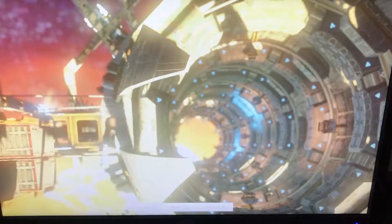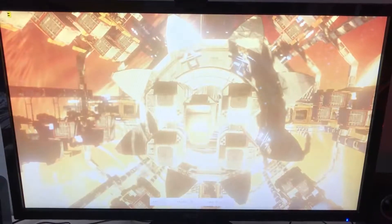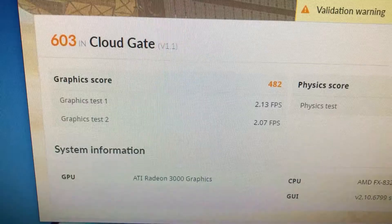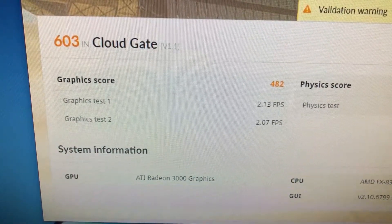I then decided to run the Cloud Gate benchmark on 3DMark. As you can see, this was also a stuttering mess. It's really struggling to do that, and it probably is to do with that VRAM issue — it needs more than 512 megabytes. As you can see on screen, the results from that were 2 FPS, so not great.